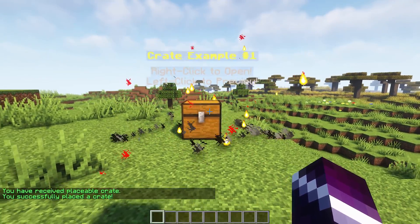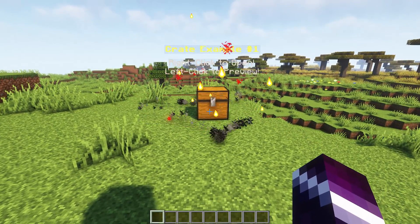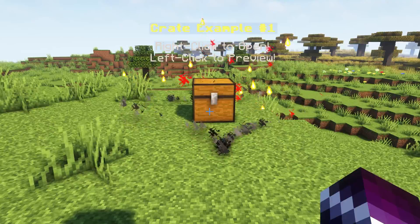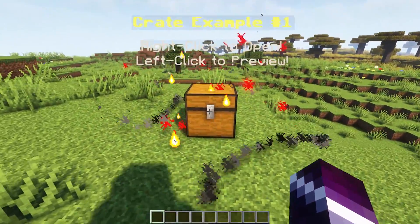Like you can see, the animations immediately start. Now all of these animations can be completely customized, which is really, really cool. But now I actually want to open this crate, but I can't because we need a crate key.